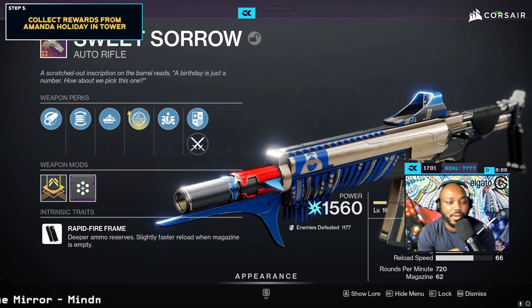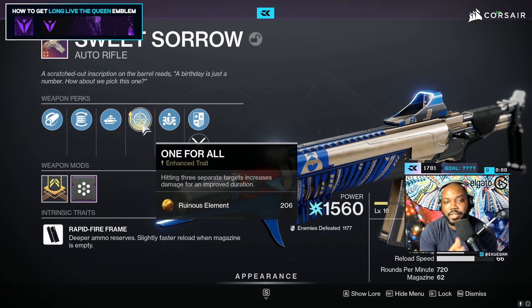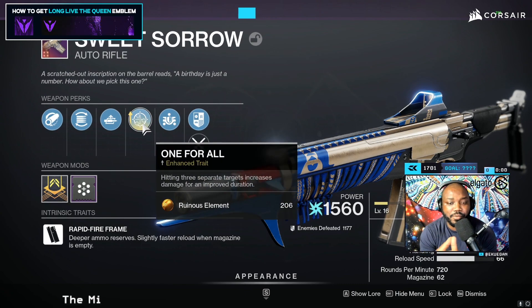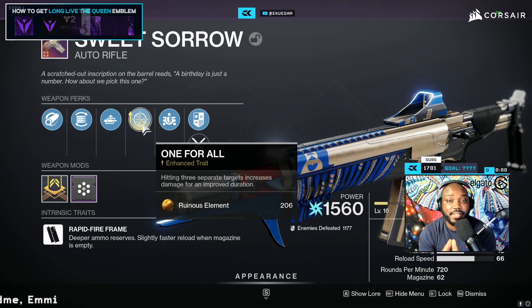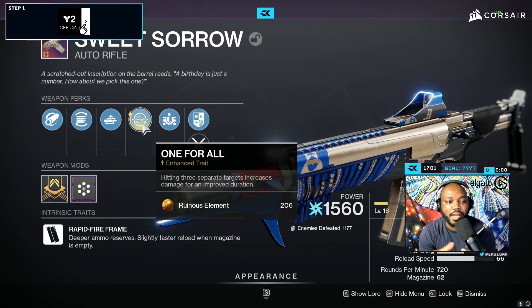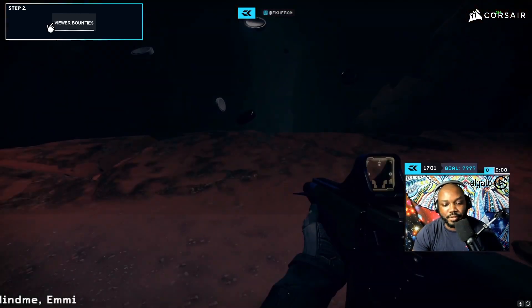I did snag a copy of Mr. Fallout's enhanced perk master spreadsheet — it helped out a lot. One neat thing about One for All is that hitting three separate targets gives you increased damage for about 10 seconds. The mag for this gun is 62, so you can hit three different targets really quickly to proc it, do a bit more damage, which is really nice and very essential for something with such a huge mag.